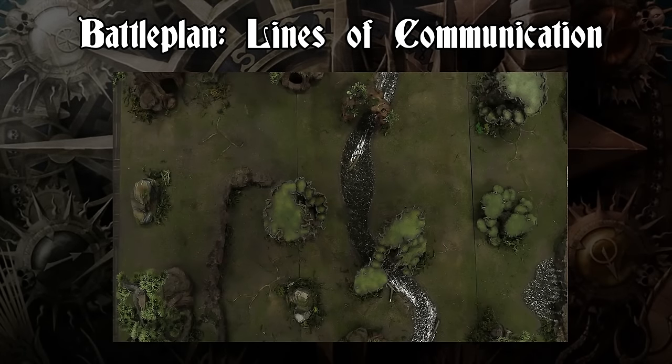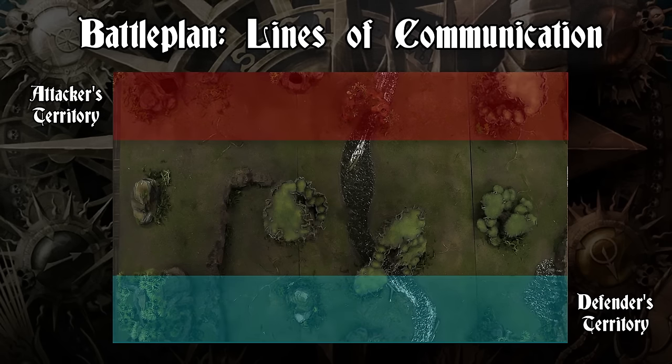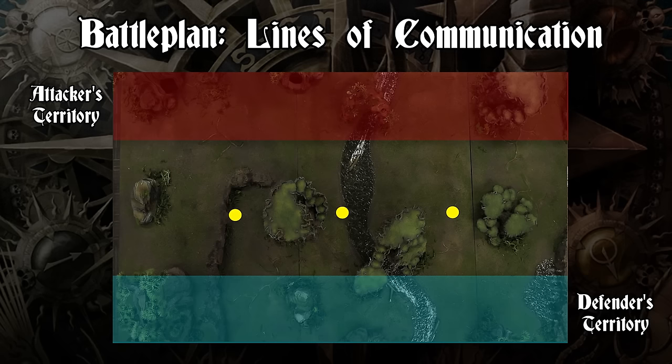Our mission today is Lines of Communication. Both Kendrick and I picked this one from several options — it's going to be a grind in the middle to see if quality or quantity comes out on top. Both players deploy along their long table edge, 22 inches apart. There are three objectives in No Man's Land: one in the center and two flanking. Standard scoring: one point for one objective, one point for two or more objectives, an additional point for more objectives than your opponent, and two for your battle tactic. Five points per turn, plus three bonus victory points for completing your grand strategy.